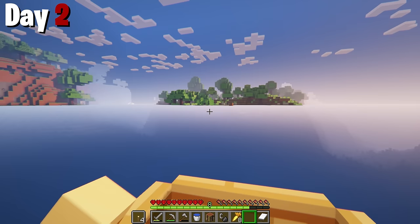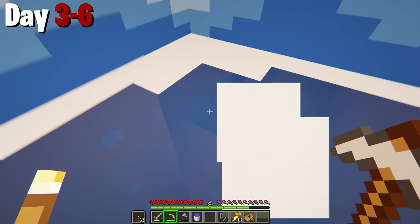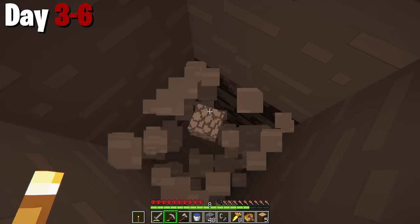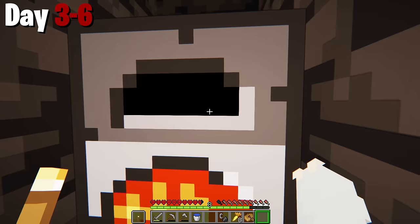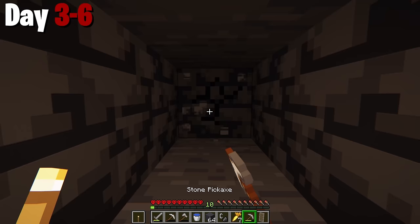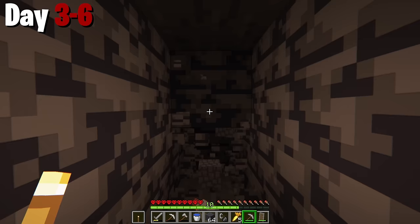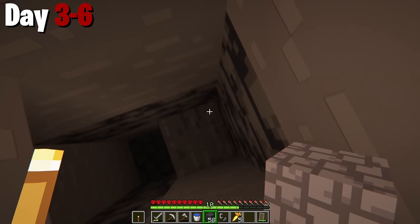Now that I'm settled, I wanted to go mining. The best place to do so was to start a large strip mine under the island. I dug down to Y11, then remembered I'm in 1.18.2, so negative 54 here we come. This mining trip wasn't all sunshine and rainbows — not only had I not brought a lot of wood, I also didn't find any iron. So I was relying on two iron pickaxes, and I basically got nothing for a super long time. Eventually I got out of there because nothing was happening — no iron, no gold, no diamonds, absolutely nothing.